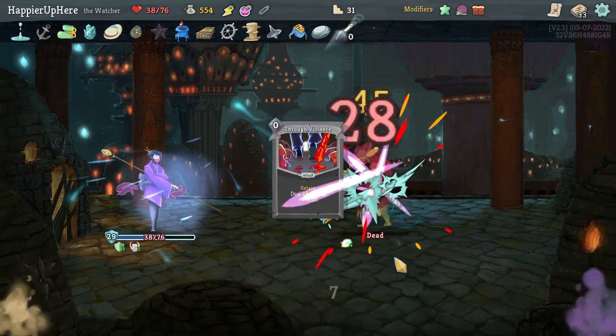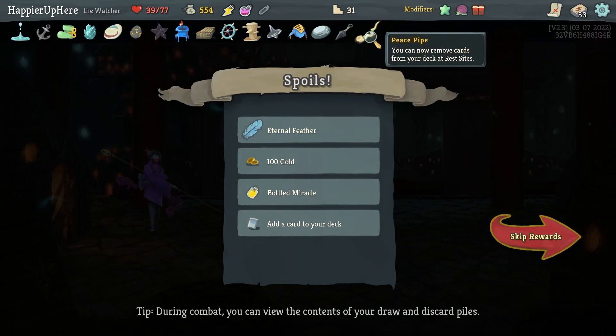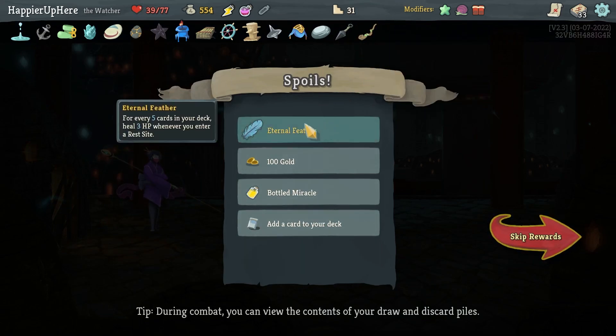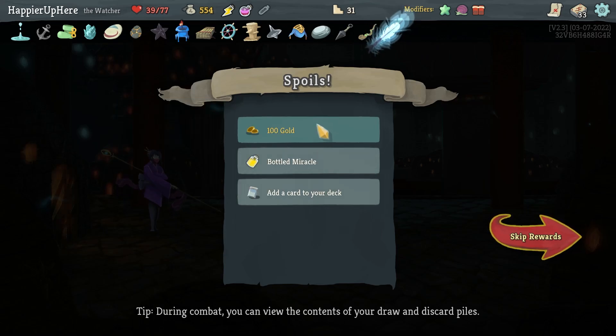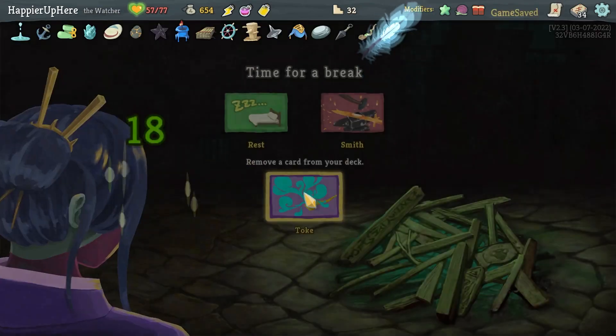Rushdown — can't enter Wrath easily here, let me do Vigilance, Strike, Flurry of Blows, and the skills. We've got Peace Pub — you can now remove cards from your deck and reset. That should make it very easy to get the Popper modifier. Internal Feather — for every 5 cards in your deck heal 3 at rest sites — and a Bottle Miracle. Third Eye is good, and I don't have a copy.